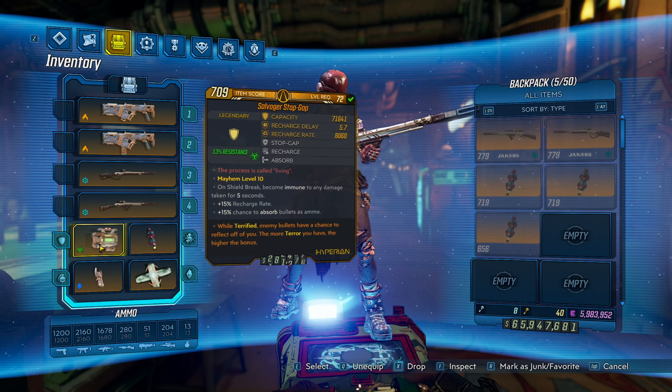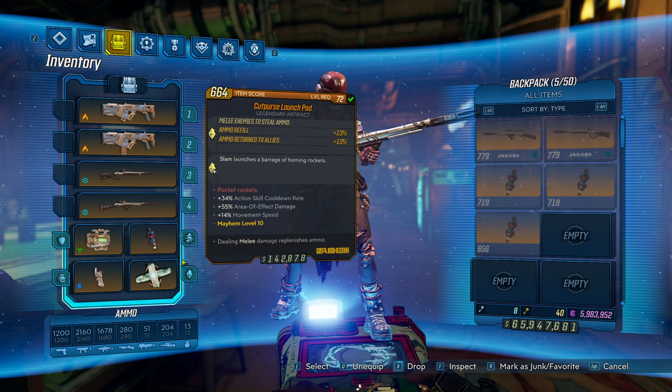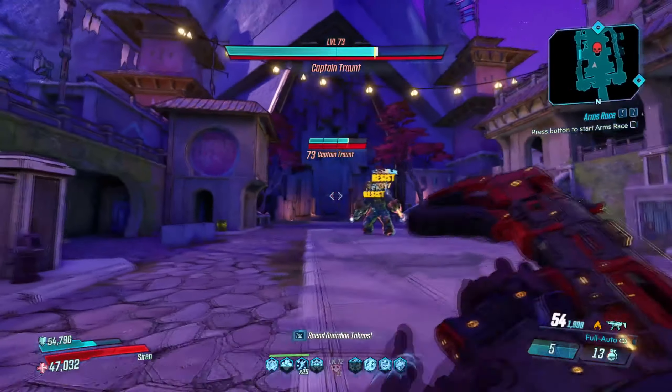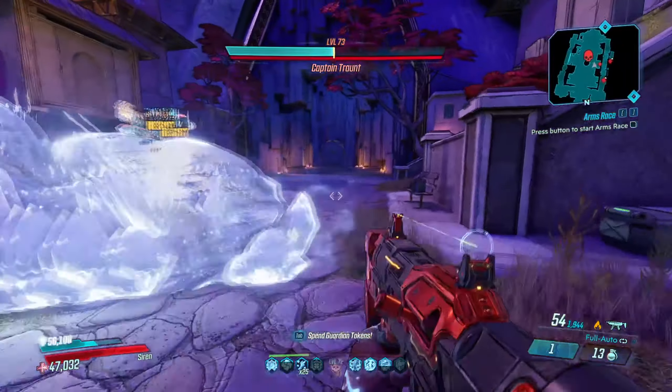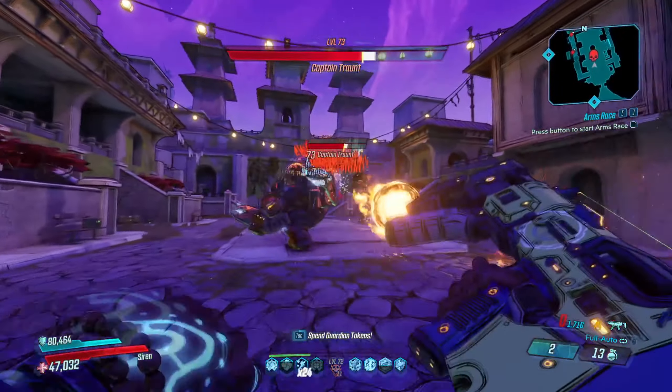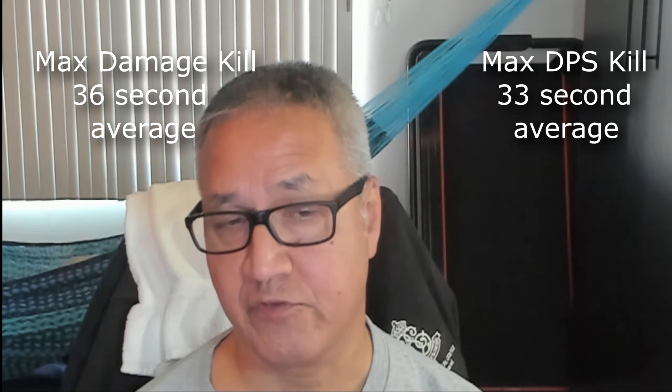Now the gear: no gear anointments or gear passives convey an advantage on one weapon or the other. They both have the plus 250% Phase Cast anointments. I started the timer with the first Phase Cast and stopped it when Tron was defeated. I tried to follow the same combat routine: Phase Cast, empty at least three magazines, Phase Cast again, empty at least three mags, and so on. Run lengths still varied depending on random occurrences — sometimes Tron presented his crit spot, which sped things up; other times not; sometimes adds got in the way. After all was said and done, the max damage variant took on average about 36 seconds, while the max DPS took about 33 seconds. Max DPS is better, as the math predicted. Alternatively, we could say there's no appreciable difference between the two — but that's still a win for the max DPS. Why bother trying to find a max damage variant if one with less damage performs just as well?